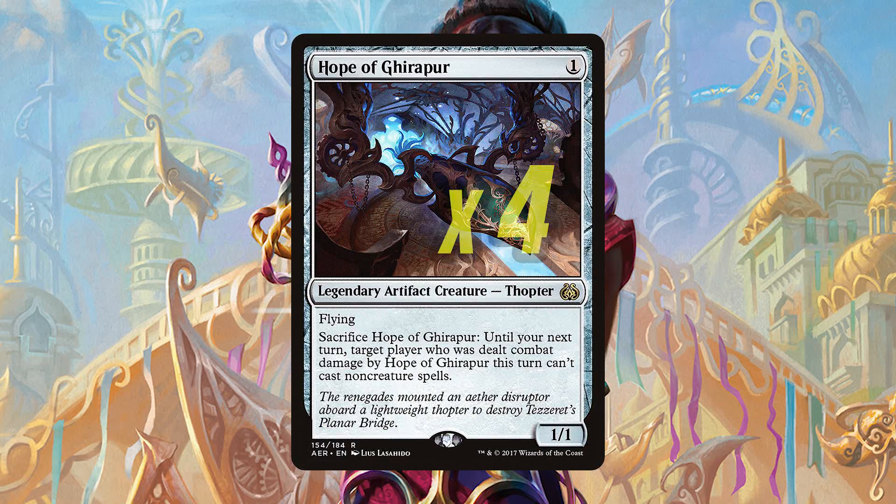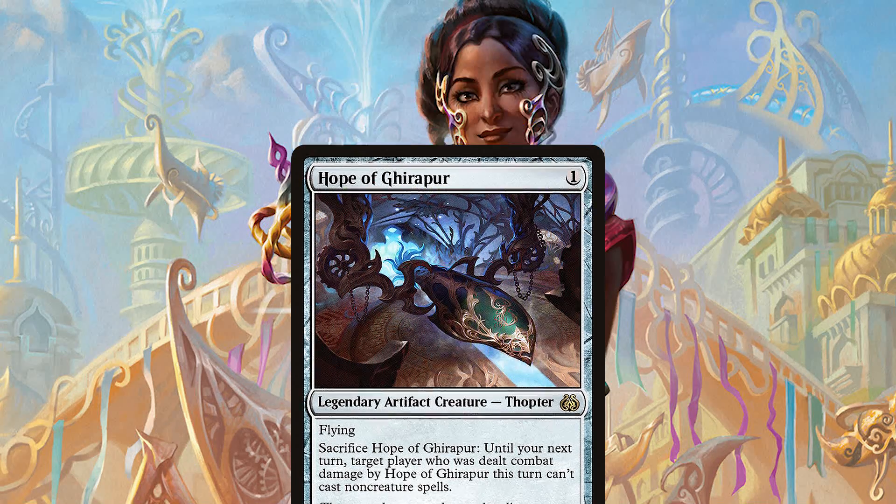At the one mana slot we have four Hope of Girapur. A 1/1 flyer isn't that great, but its ability is something worth noting — it locks down your opponent's non-creature spells for a full turn if it gets in for a point. That's shutting down early game removal, Aether ramp spells, and other spells that make their first few turns so crucial for an opponent. This turn one play could also come down later as a 2/2 flyer thanks to the Mimic. Just overall, a great card.